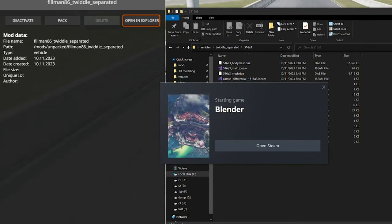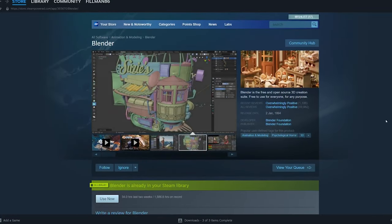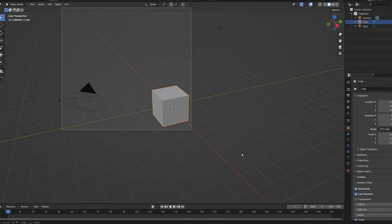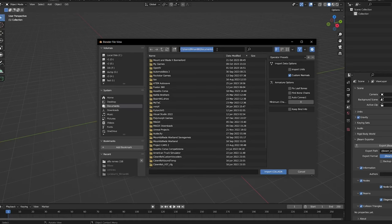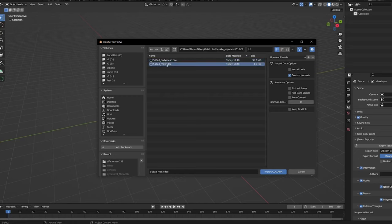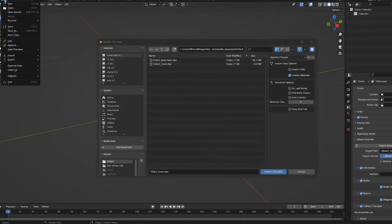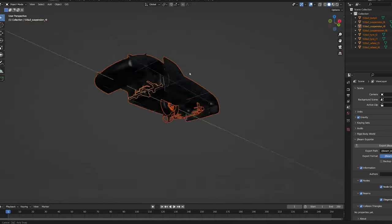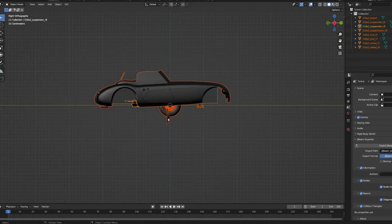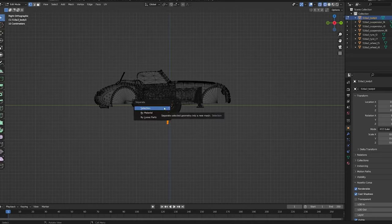Now if you don't have Blender, you can actually get it on Steam — it is a completely free program, and if you get used to it, pretty easy to use. So we're going to select all, delete it, File > Import > DAE is the one we want. Paste that directory in, hit enter — we have the body mesh and mesh. Why are there two? Let's start with just the regular one — okay, that's the engine. Control+Z, F4, import DAE, then body mesh brings out this. All you want to do is press X, select just the steering wheel — just the steering wheel. Press Tab, then come up here to hit the wireframe. Select just the wheel, press P on your keyboard to separate the selection.